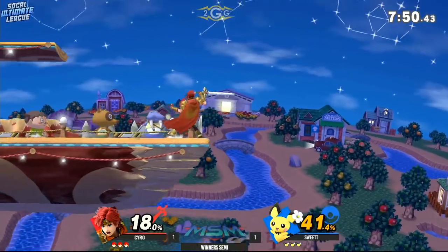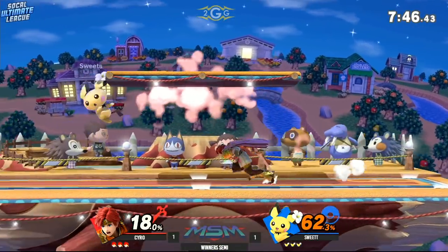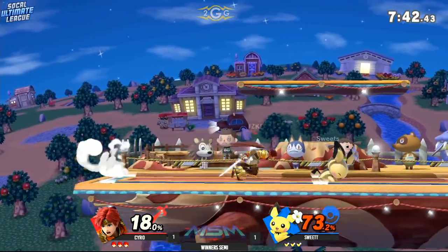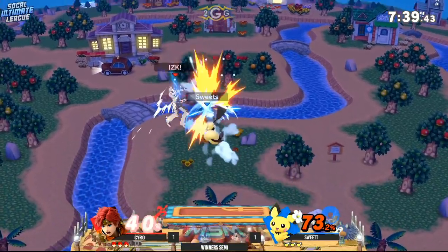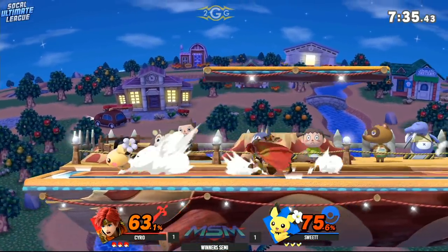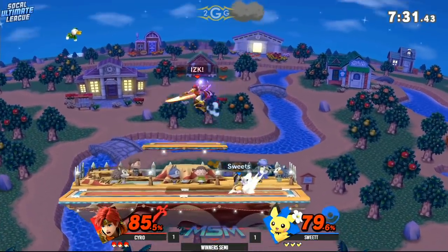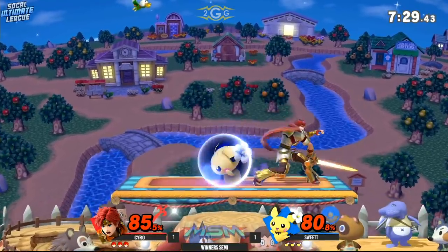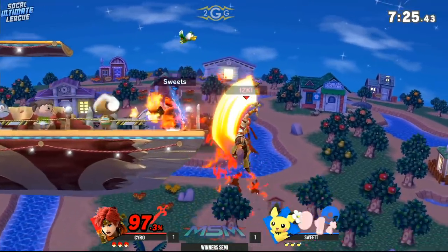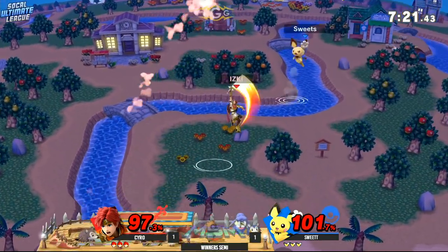Syro already making quick work with his Roy — and this is what we were talking about earlier. Characters that have those long, disjointed hitboxes like a sword in particular can do really well against Pichu. However, Roy is also the perfect combo weight for Pichu to do whatever he wants. That landing actually jab-locked, but Sweet Tea not quite finding the right option afterwards. Can he put him off stage for an edge guard? The blazing sword is a little bit too big this time around.